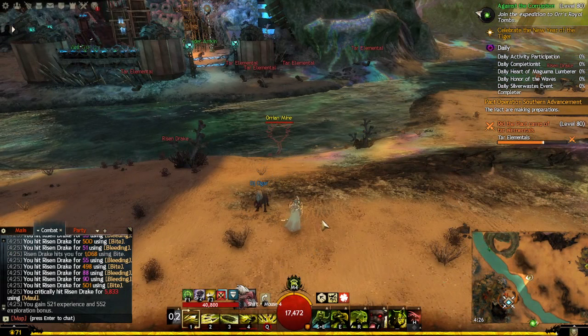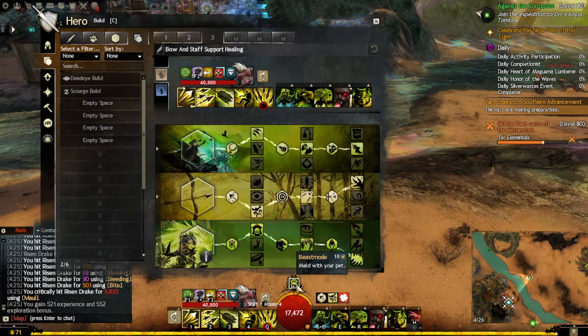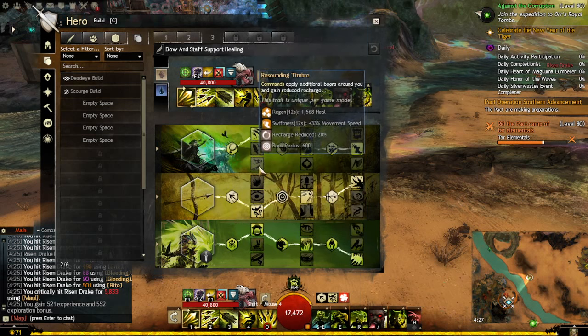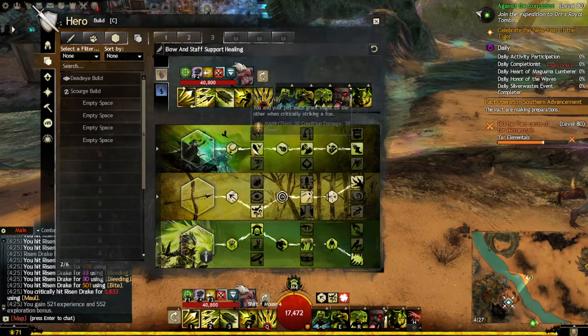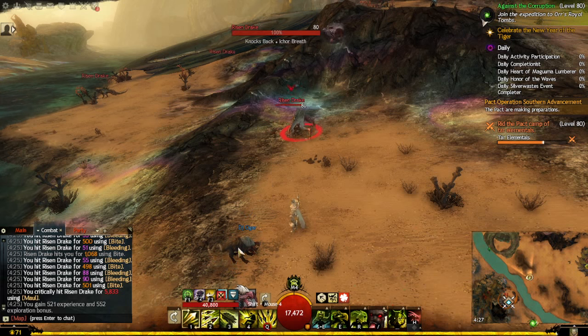This is as close as you can get to BM Hunter, but with a greatsword. It's all about knowing when to switch into beast mode. To benefit from beast mode switching you need to pick the right traits. One thing I wish ArenaNet would add is the ability to pin my pet's icon somewhere on the UI so I can see its boons at a glance — right now I have to click the pet to check.